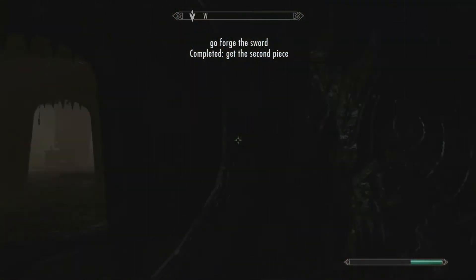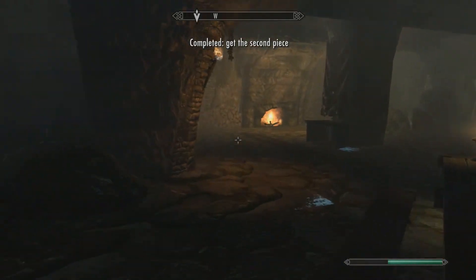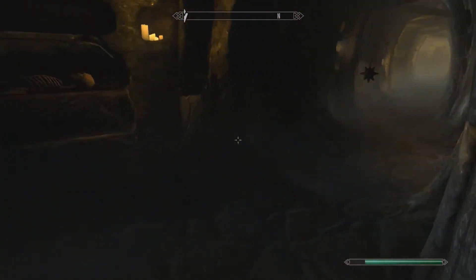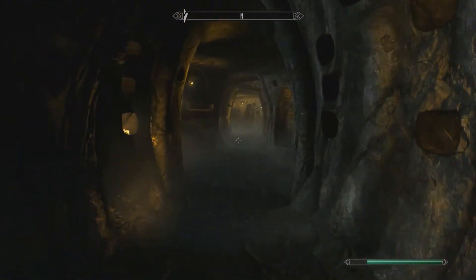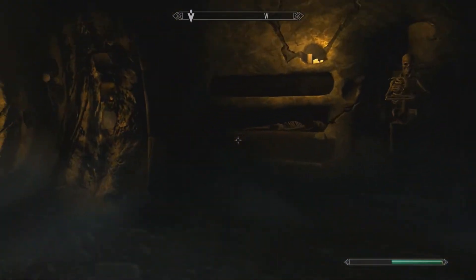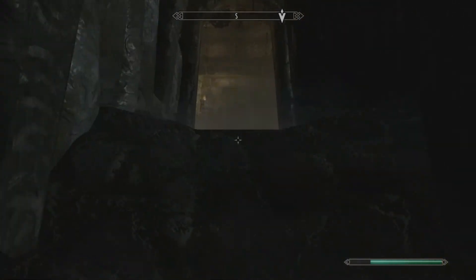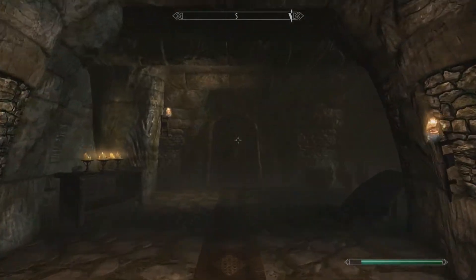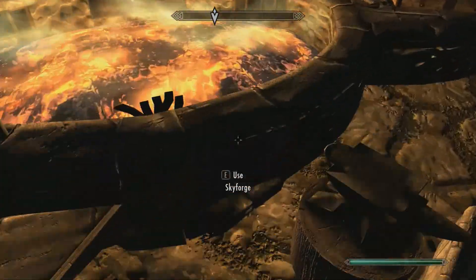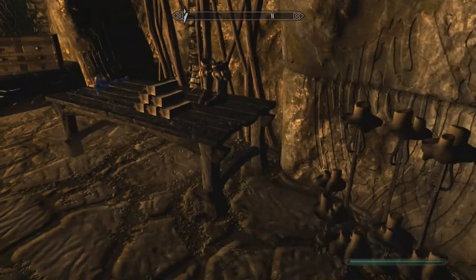Now we have to forge the sword. There is a forge at the very entrance of the dungeon, which is the only way in and out — kind of convenient. So we're going to head over there and forge the sword. Fun fact: you don't need to forge the sword at this forge — you can forge it at any forge if you want. But I just placed the forge here so the player has a reason to come back and not backtrack so much.